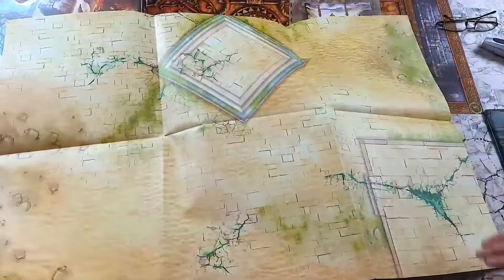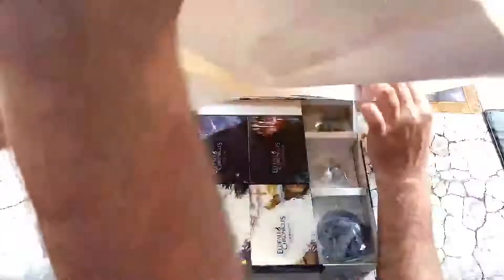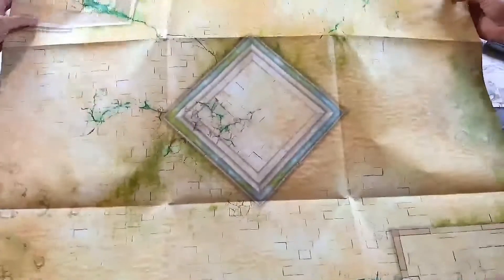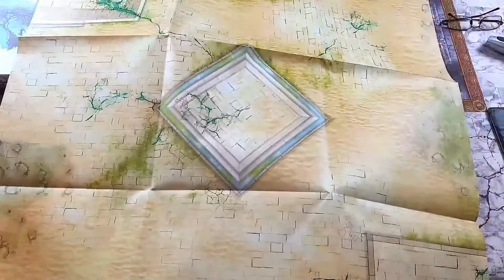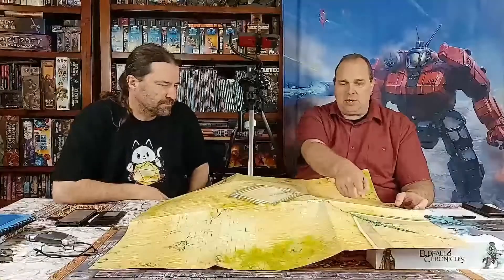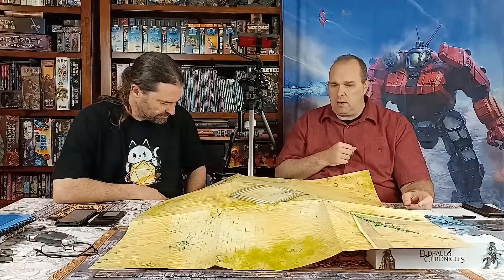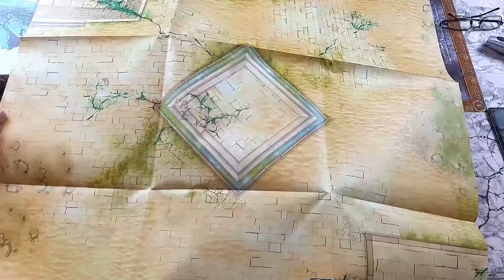Wow, what's that? Three by three, they reckon. There it is. It can't be three by three if it's not square. All little magical energy bits coming through, like little rift things. That's pretty groovy. It's nice - they give you a little play area.